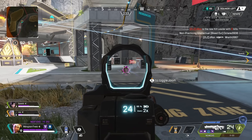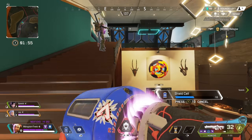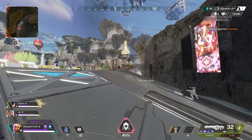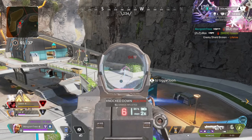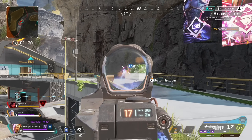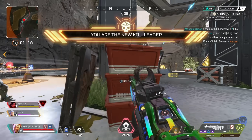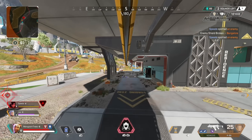The mixtape playlist received small but important updates. For Control, Barometer is out and Olympus Hammond Labs is in. The weapon level-up animation that used to holster and redraw your gun mid-fight will now trigger at safe moments like reloading, weapon switching, holstering, riding a zipline, or skydiving. For Team Deathmatch, Skulltown is out and Phaserunner is back. Dropped enemy armor will now be fully charged instead of empty, allowing armor swaps in mixtape — confirmed as a bug fix, and a great change for enjoyment.